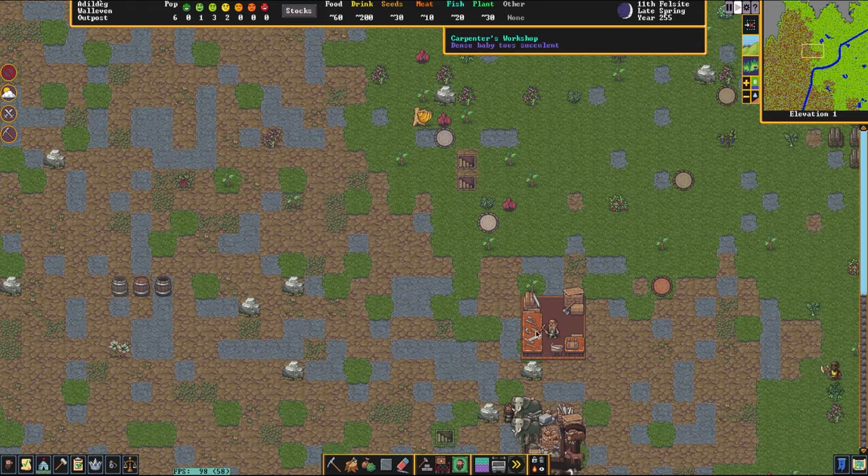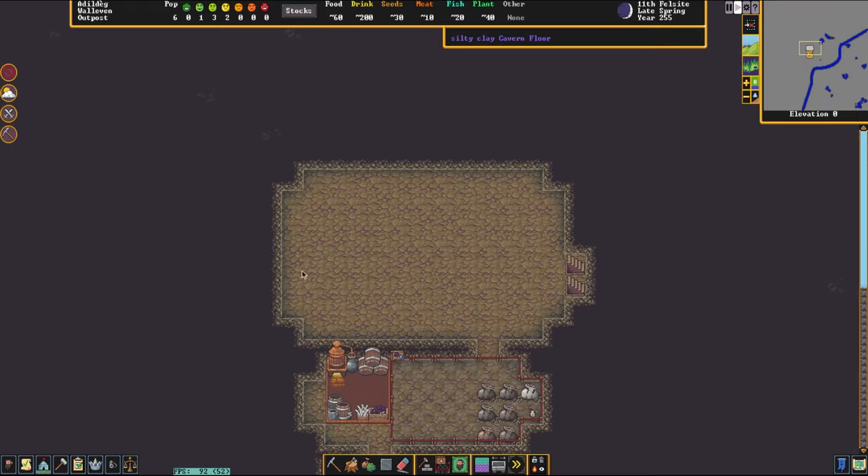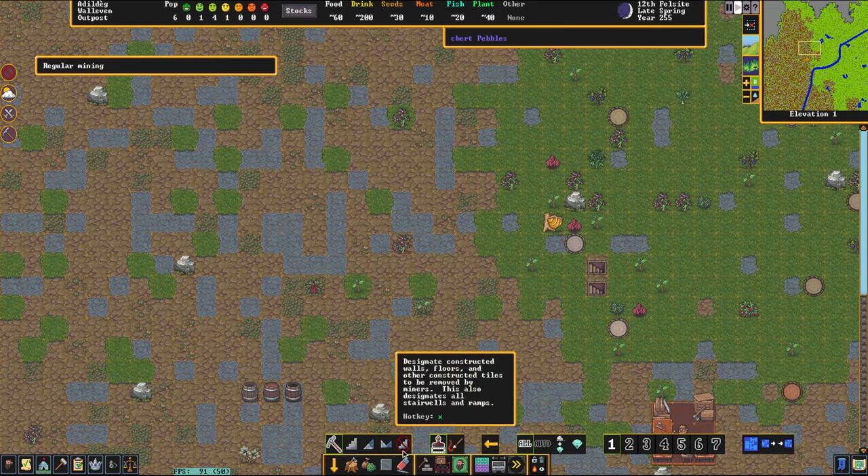Alright, now that our corkscrews are getting finished up and our little space for our tavern down here has been dug out, what we're going to do next is we are going to dig some holes in the ground. The idea behind this is we want to create a space where water can move freely. So we're going to look here — this is going to be our little tavern.